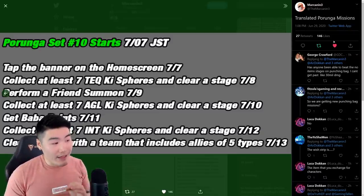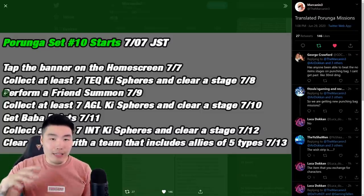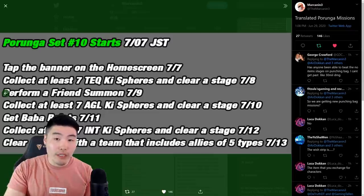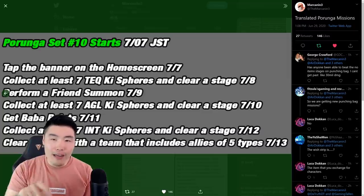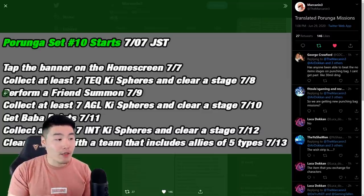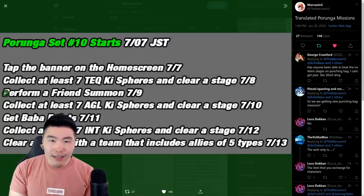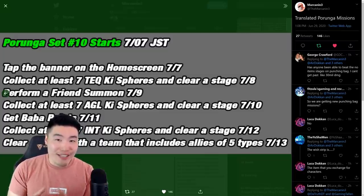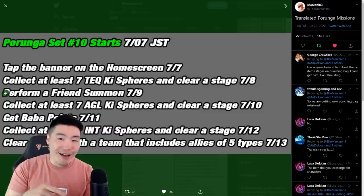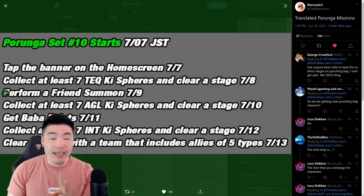To get the first Dragon Ball of set two, you have to tap on the banner on the home screen. You know how at the bottom of your home screen there are those little banners that scroll across? Flip through those and find one that looks different — it should have a Dragon Ball or some stars on it. Click on that one and the first Dragon Ball for the second set will pop up.